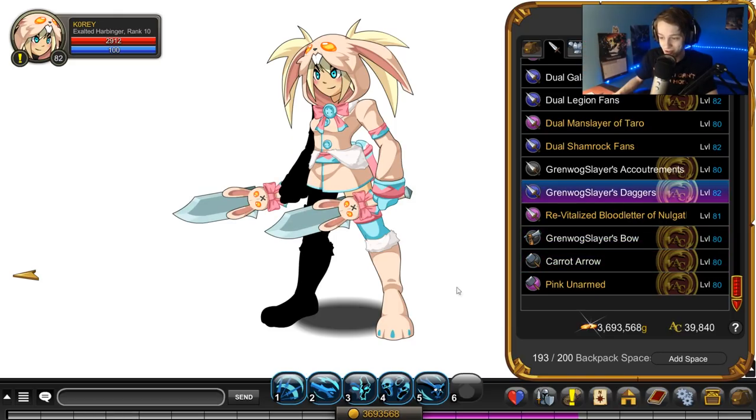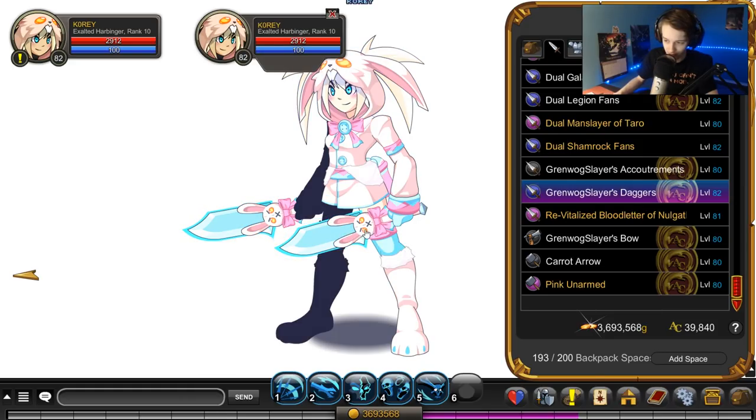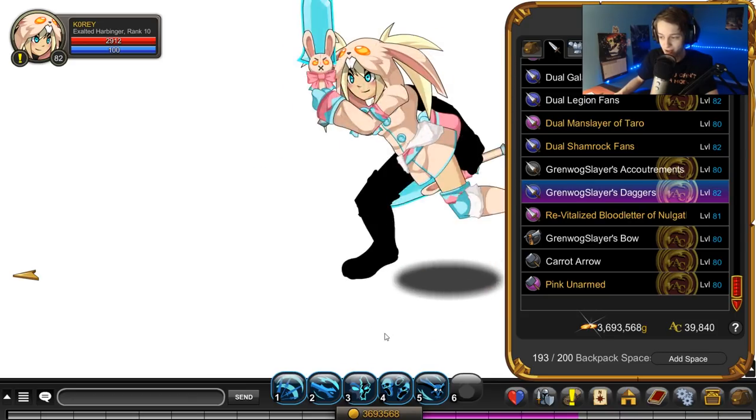Now these are really cool — the daggers. They have a blue animation on them. Also, the bunny gets angry with the animation. I'm not sure how long the animation lasts, but there may be some attack animation. The face does change on the bunny every now and then — it's pretty cool.